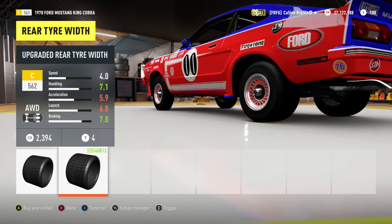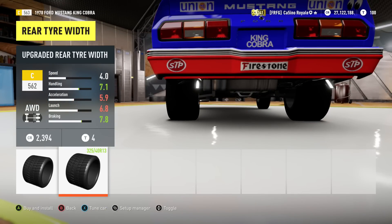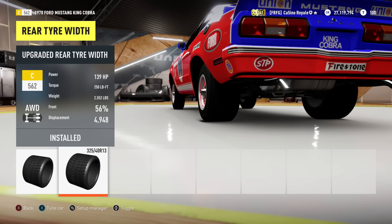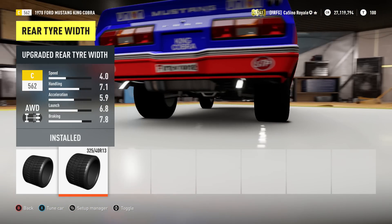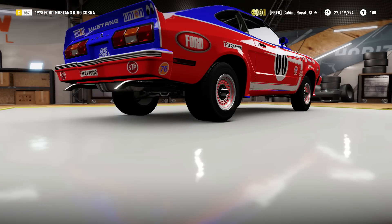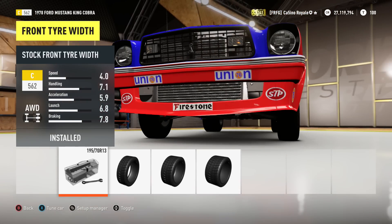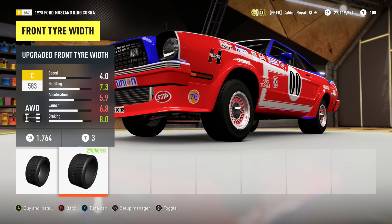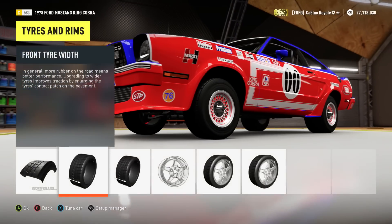The next big choice is tyres. It looks like we can get some pretty big ones — 325s on the rear, up from 195s. That'll do quite nicely. Not quite the 345s we've seen on some muscle cars but still pretty sizable, especially considering this is quite a light car. Front tyres are 275s, which are about normal for these sort of vehicles. Decent sized tyres overall.